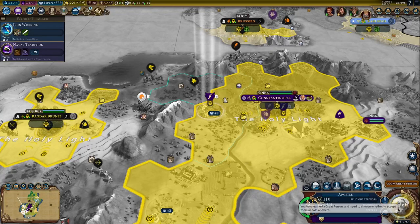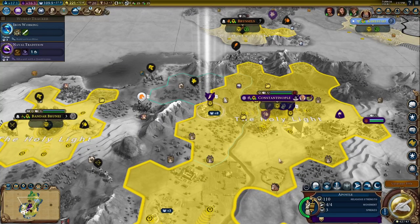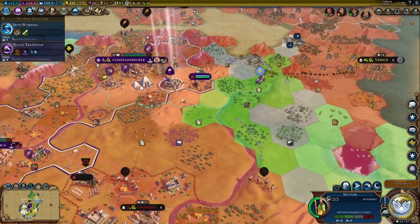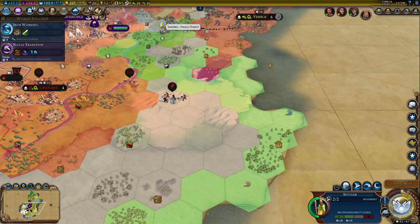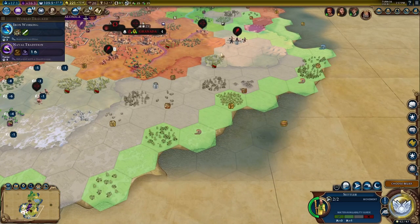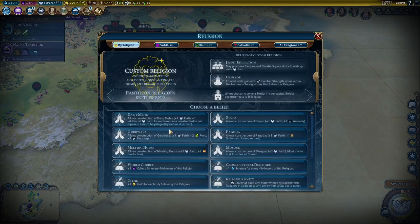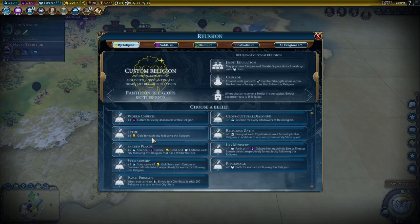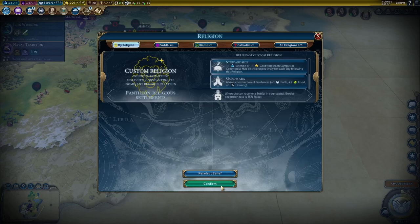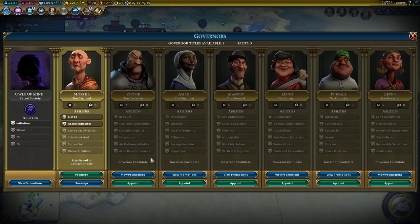Naval Tradition, I guess. Another great scientist — all right. You're going to evangelize a belief, as are you. You're going to head up to the campus. We can settle like right there, although that's really far from our other cities. Let's get Stewardship and Gurdwara. We are now exactly one era score away from another golden age.